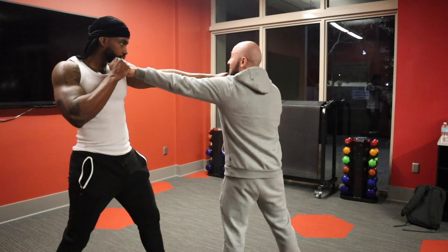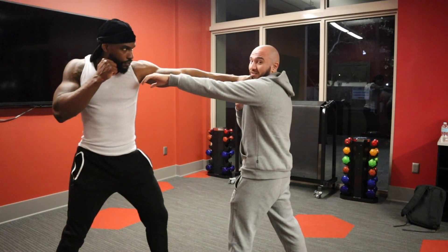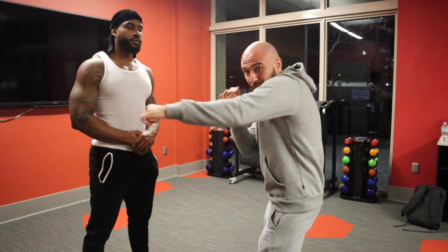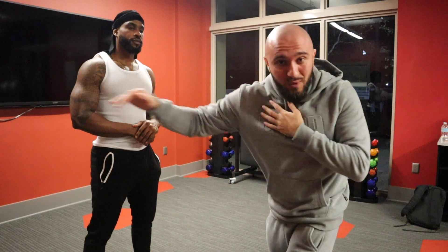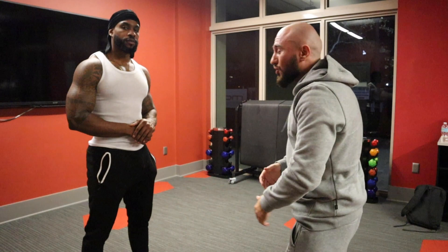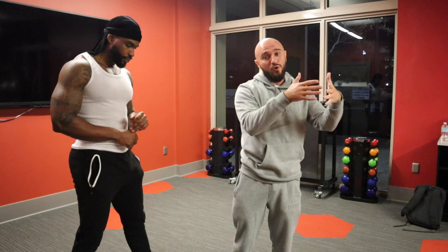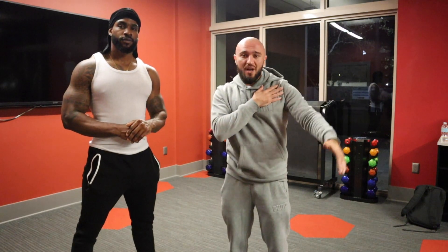But if he does the same thing, watch what happens. Boom — I'm no longer able to hit him. So whether you're the shorter guy or the taller guy, you want to maximize your reach to your full advantage. Stop throwing shots like this. Instead, roll that shoulder all the way out. That's when you throw both of the straights — don't throw your right like this, throw it like this. Roll that shoulder all the way out. It's the difference between you guys exchanging punches or you being the only one that lands the punch.